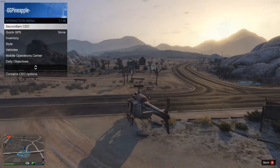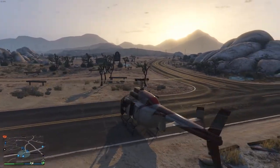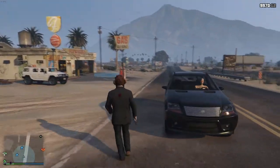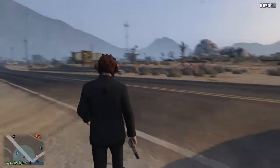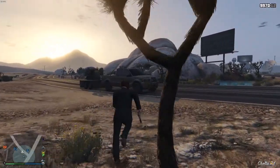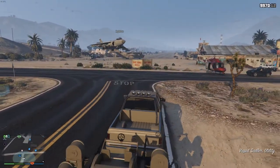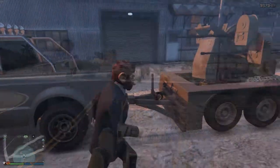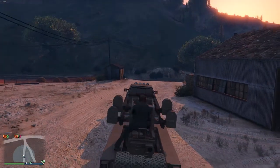Now the big confusion here is: it says it's just a trailer — do you have to buy a truck to couple it to, just to move it around? The answer is no. You use the interaction menu to call it in, and it comes in with a utility truck coupled to it already. It probably should have been called the anti-aircraft trailer that comes with the utility truck, but I guess anti-aircraft trailer sounded better to Rockstar.